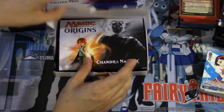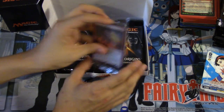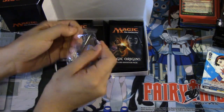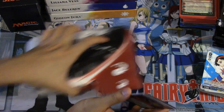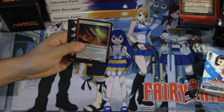Goblin Piledriver is probably the best pre-release promo, but we didn't get it — we got Ember Maul Helion, which I've seen before. I'll go over each of these cards draft-wise. Ember Maul Helion is not a bad card, it's just not very good.